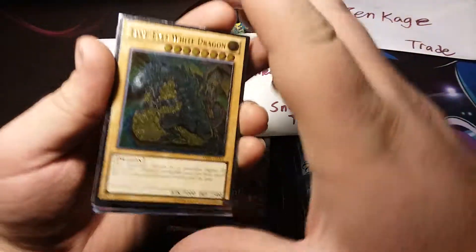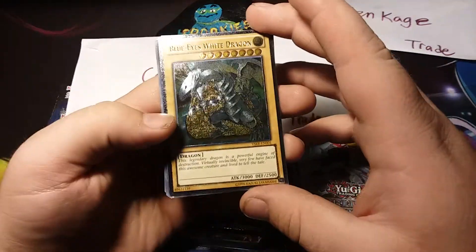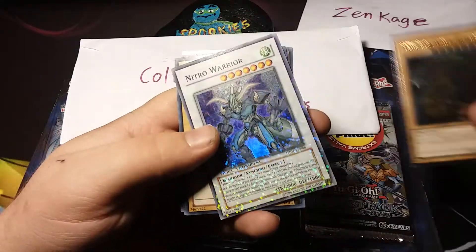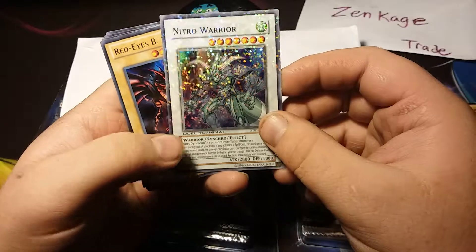First off we have this amazing Blue Eyes White Dragon — let's look at the holo on that. It's beautiful! We have this Nitro Warrior, which is one of the Dual Terminal cards. I do want to try it one day, so that is really cool.